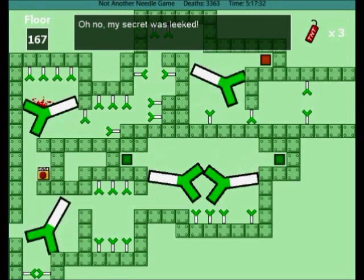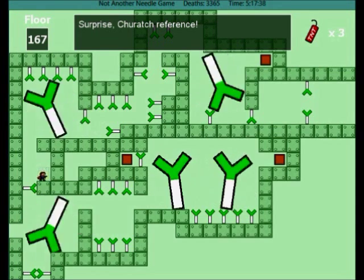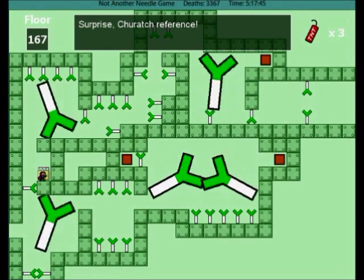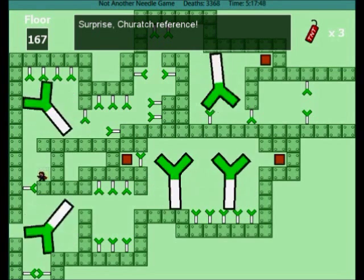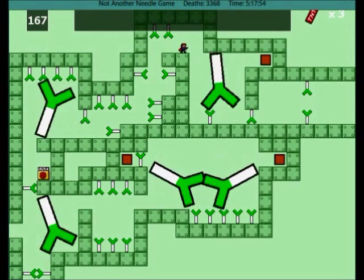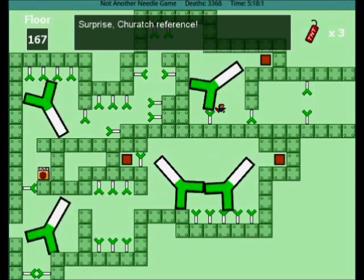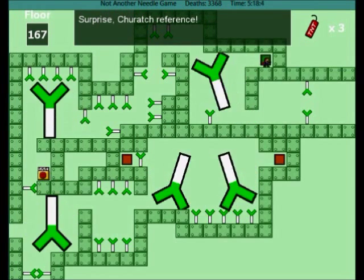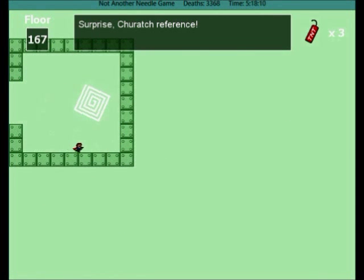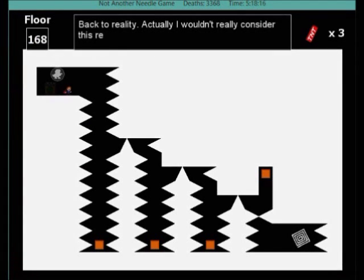That's probably about all I wanted to say about all the secret areas. They are, for the most part, fun. Stage 8 is one of the best. Stages 6 and 7 are by far the worst for me, but ultimately they're still not that bad - a lot of them are really quite fun. I will see you next time in Part 15, when we will finally find out about the hole in the ceiling and what that's all about. Until then, cheerio!